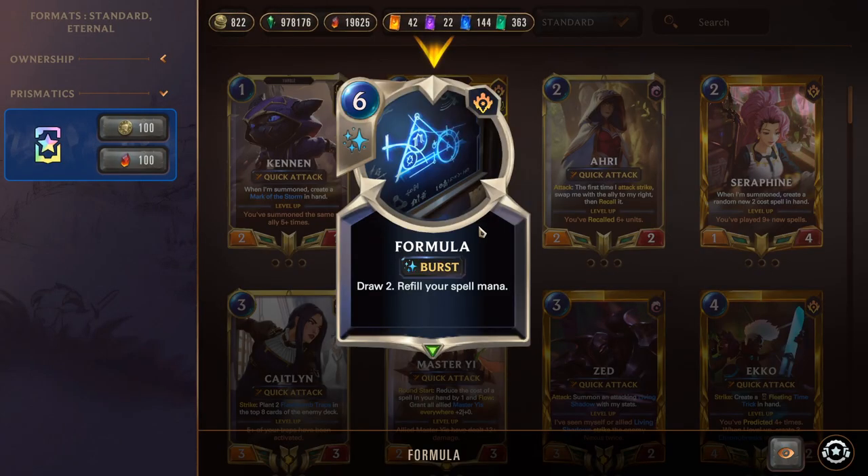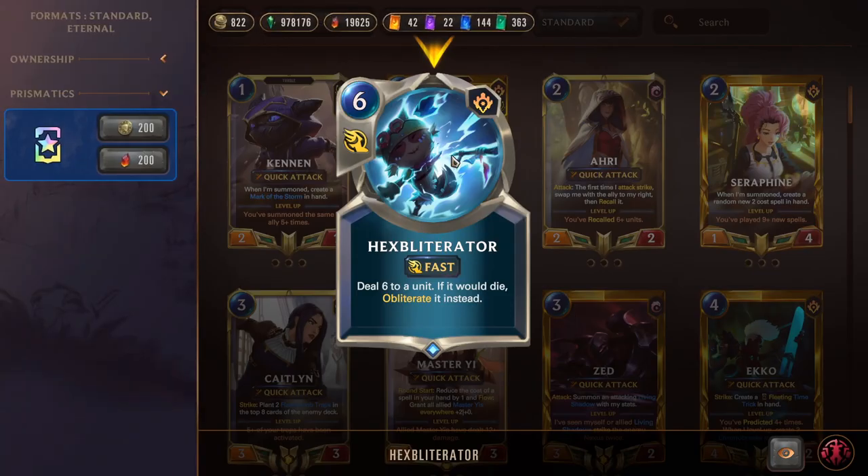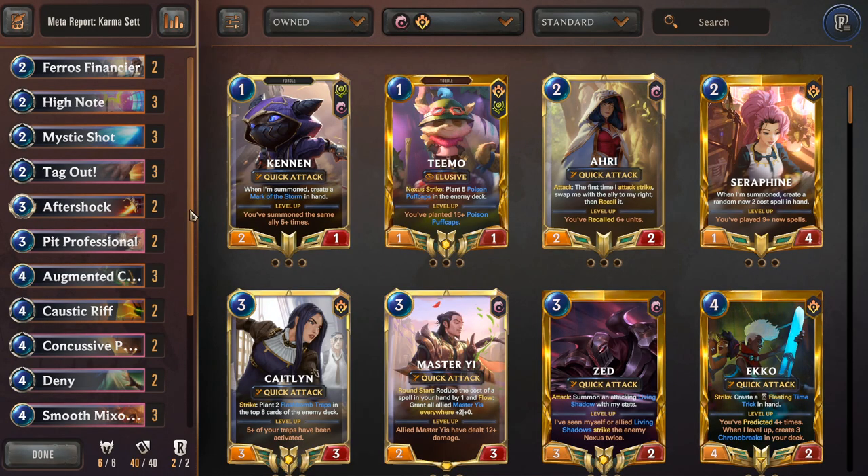Rounding out the deck, we have two Formula — more draw consistency, draw two to refill your spell mana, very strong. And double Hex Obliterator — a nice quick single-target removal card. If the unit would die from the damage, it gets obliterated, so you bypass Last Breath effects and permanently destroy weapons. And that's it for the Karma/Set deck rundown — now here's a live commentary game.